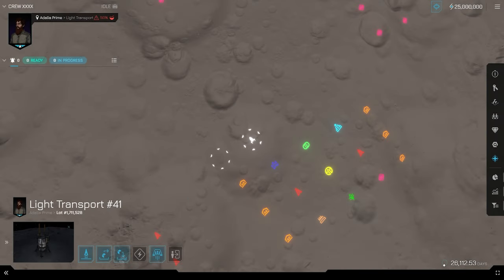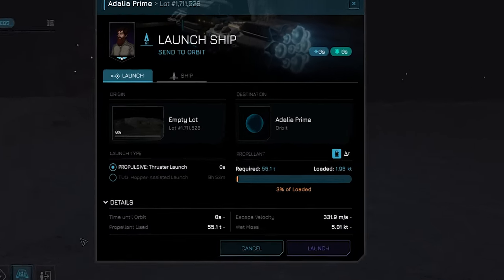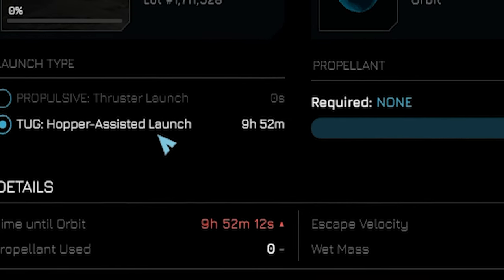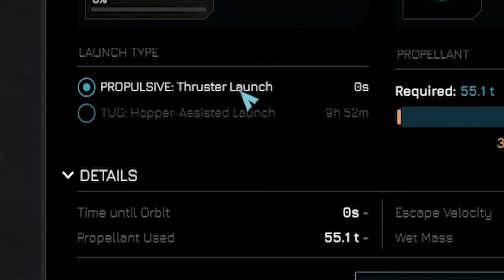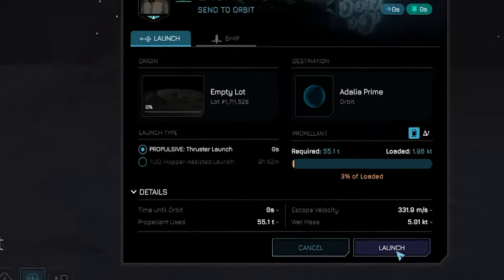Getting into Orbit: Now with all that out of the way, it's time to get this ship into orbit. Select your ship with the administrating crew, then select launch from the bottom left. From this menu you can see the propellant cost to get into orbit. You also have the option to launch quickly using just propellant, which uses more fuel, or you can use a hopper launch. A hopper launch takes no fuel but takes a bit longer to get into space. Depending on your needs, the choice is yours — go ahead and launch with your chosen option.